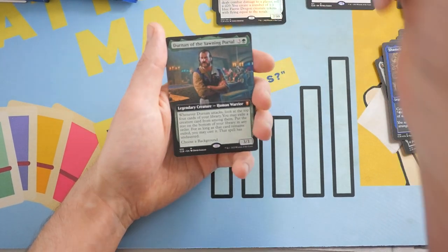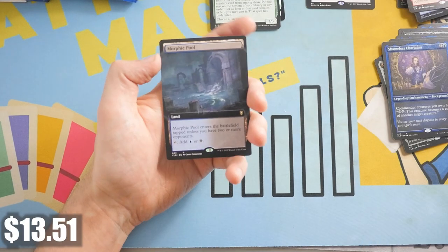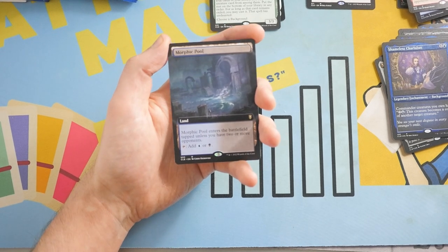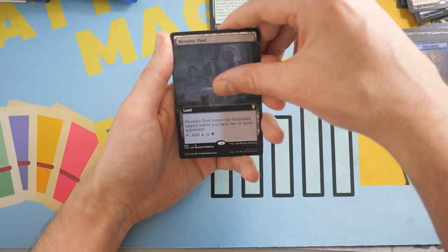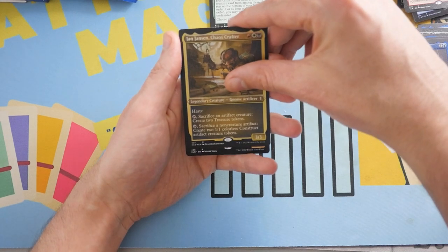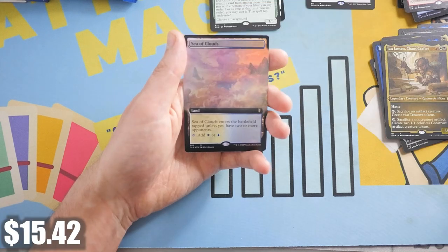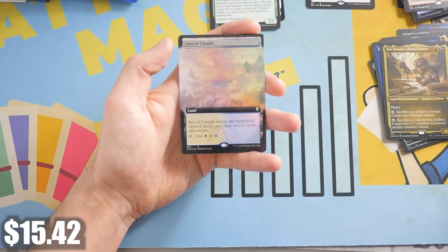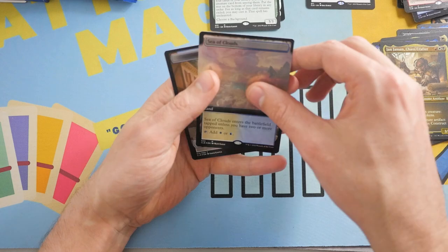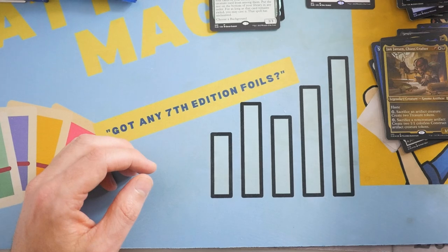That's another Mythic behind that — Durnin of Yawning Portal. Holy cow. And we've got a Rare Morphic Pool Extended Art. This collector box destroys the last one I opened — this is absolutely insane. We've got another one — a Jan Jansen Chaos Crafter Etched Rare Foil. And then a Raphael Fiendish Savior. And — oh my God — is this a dual land? Foil Extended Art Sea of Clouds. This box is getting absolutely insane. I'm smiling ear to ear. This is the type of fun I was hoping to have opening this set.